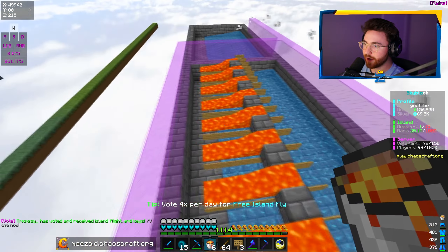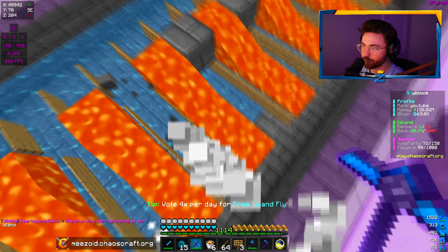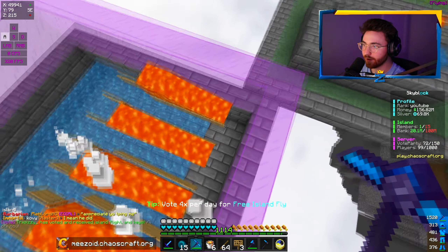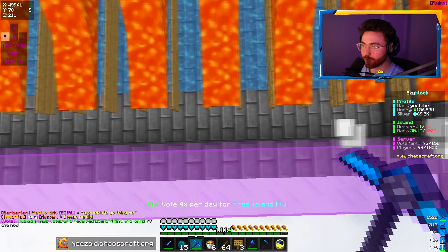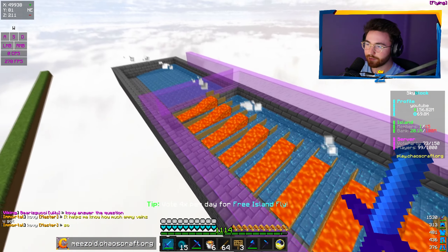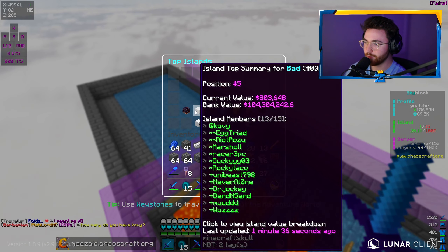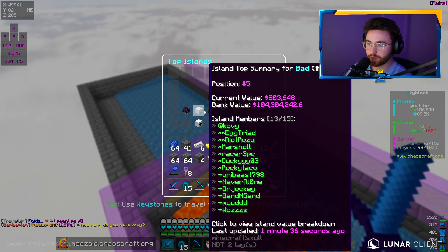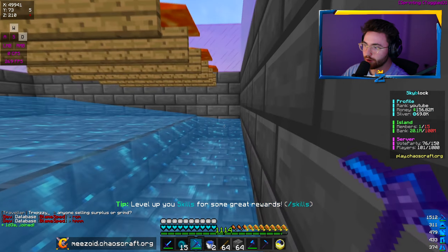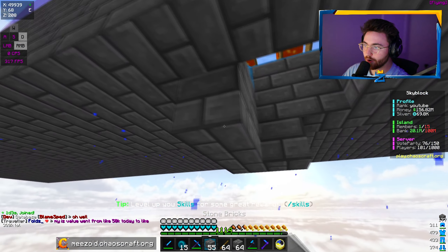I'm currently replicating their IG farm and I think I did a good job for the most part. I don't really understand how the lava flows forward and not to the side, but we did it. I'm pretty sure that's exactly how theirs is laid out — I took screenshots of it. This part is supposed to be another layer of lava going sideways. This right here will be the magma cube farm. We're setting up exactly like they have it — they're number five on the leaderboard, so it's safe to trust their layouts.